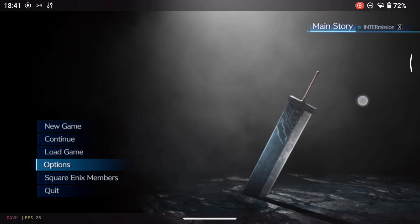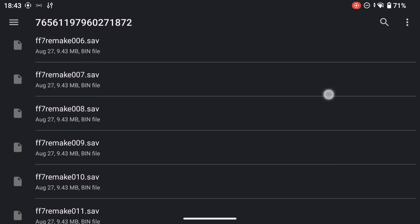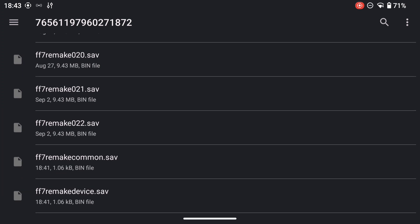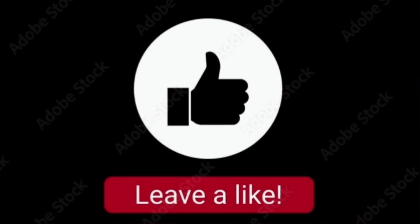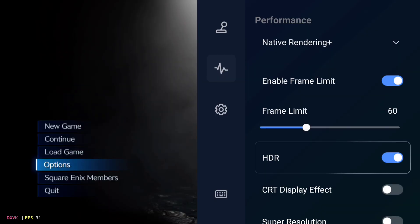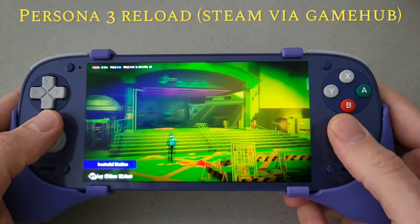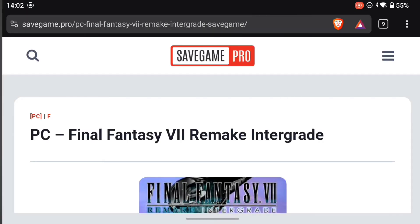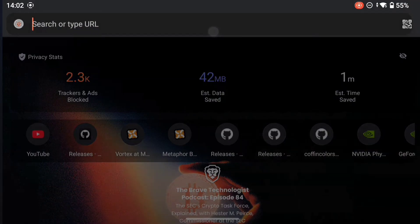And that, ladies, gentlemen, and however you like to identify, is how you use AJ Prefix. But don't leave just yet — stick around for the end of the video because we'll show you exactly where these save files are located, as it's not immediately obvious. AJ Prefix is absolutely essential, particularly if you're playing a multi-dozen hour JRPG. You can move saves around, even move them between devices as well as apps, and import lovely save files from the internet as we have done.